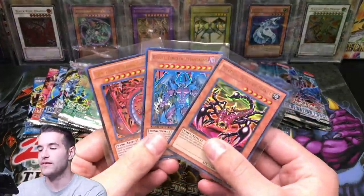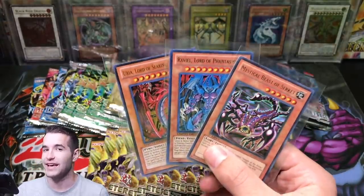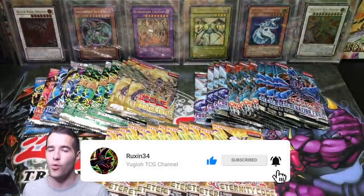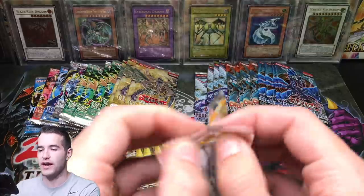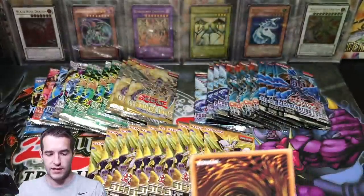For the giveaway, I'll be giving away two of the Sacred Beasts and a Mystical Beast of Circuit. All you have to do is like the video, be subscribed, and let me know in the comments who you're rooting for and who you think won at the end of the video. Let's start off with Eternity Code — make sure you guys subscribe if you have not already.